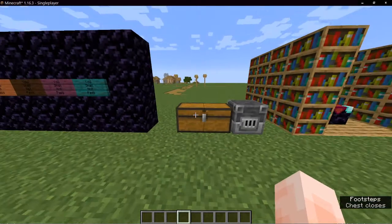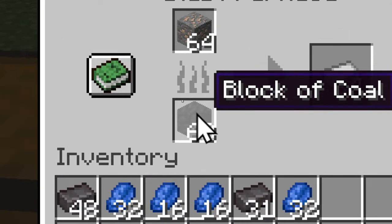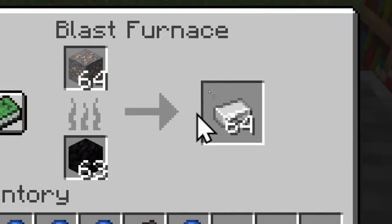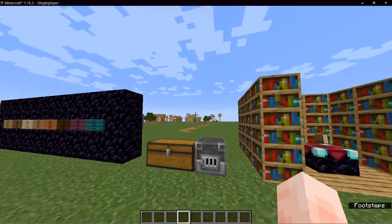It doesn't matter where you are looking at the item. For example, the furnace: 31 netherite ingot, 63, 64 iron ore, 63 block of coal, 64 iron ingot, grass block.